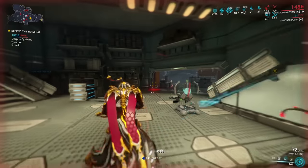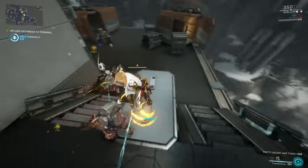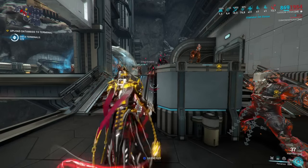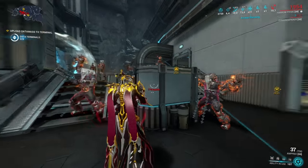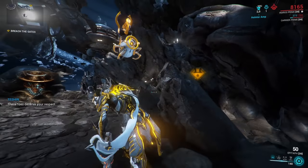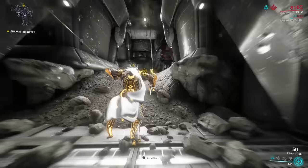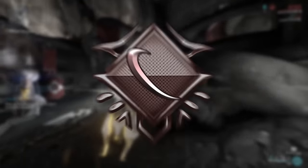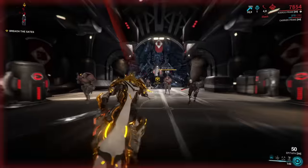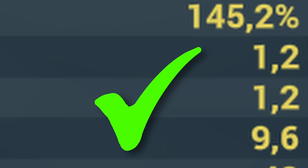Once you know your status chance is high enough, decide which status effects to apply. The most meta damage-over-time status effects are Slash — the best in the game — Heat, Toxin, and Electricity. Mod for whichever you like, as long as the damage-over-time element ends up carrying the biggest portion of your total damage output.